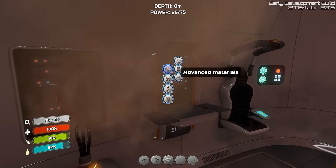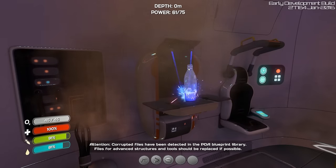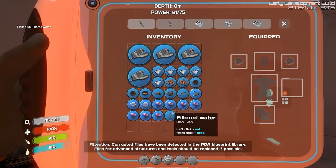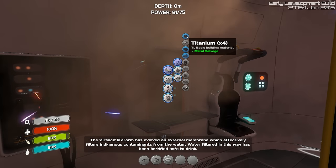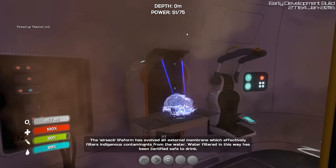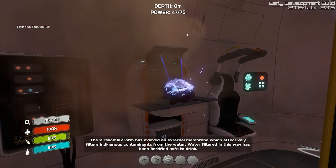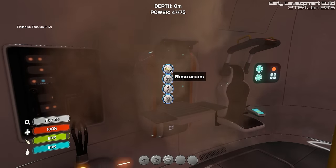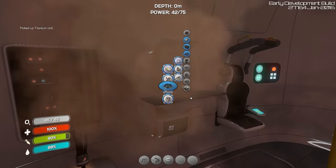I'll fabricate one thing of water from this air sack here. Now we'll break this scrap metal into titanium — kind of clears up our inventory space as well, which is nice. You'll also notice the fabricator actually shows the item in a 3D model that you're making now. It doesn't just do a little cube anymore.